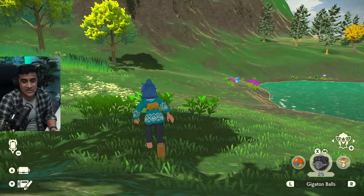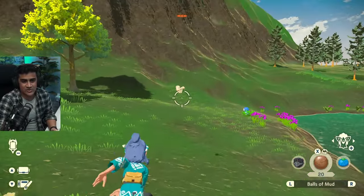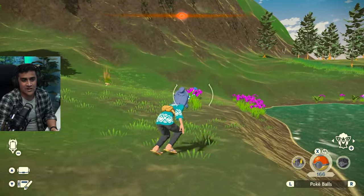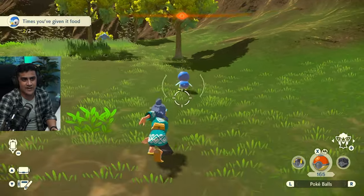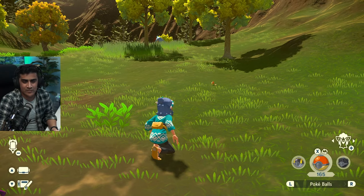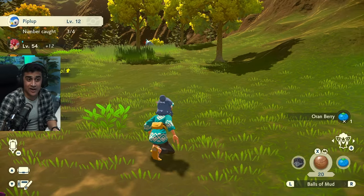We're going to land here and slowly go for this Piplup. You could do the strategy of either throwing food on the floor making it distracted, or just stunning it completely. Something saw me, so I have to move fast. It's eating — hit the back for crit capture. That is a Pokeball. It didn't break out, so Piplup is done.